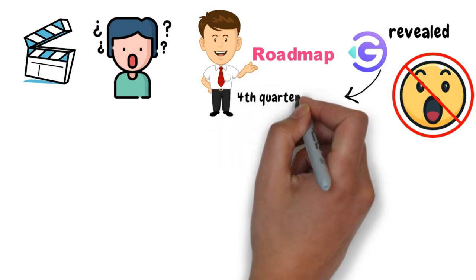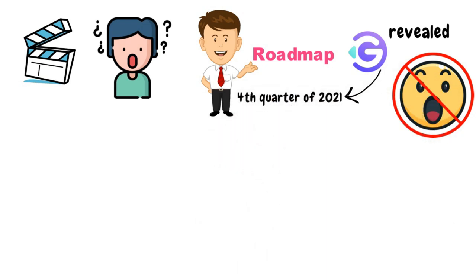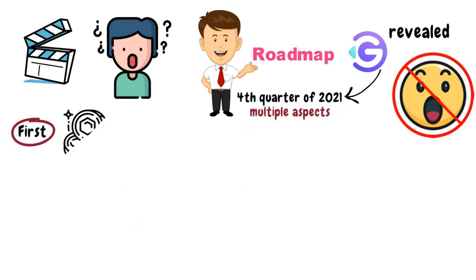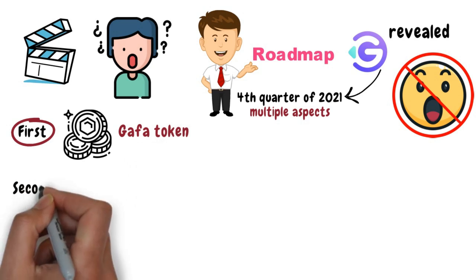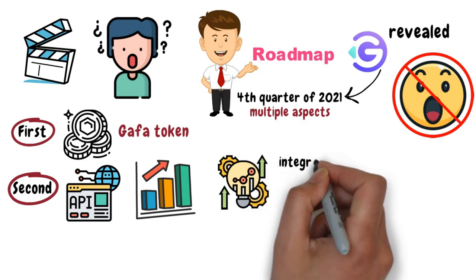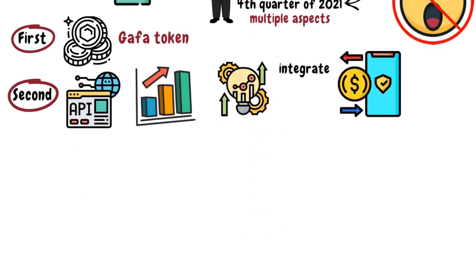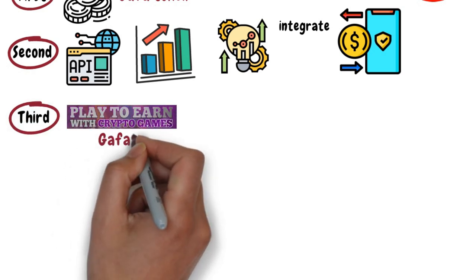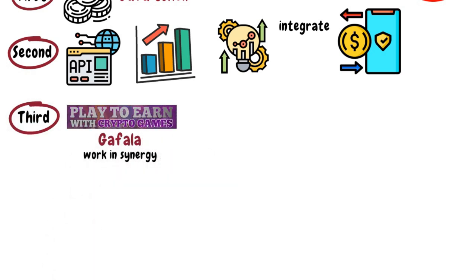The GAFA token is a project that started in the fourth quarter of 2021, and is made of multiple aspects. First, to create a crypto token by the name GAFA token. Second, to create an API that will increase functionality for developers so they can integrate it with their systems and make their payment process simple. Third, to develop a P2E game by the name Gafala that will work in synergy with the other aspects of the project.